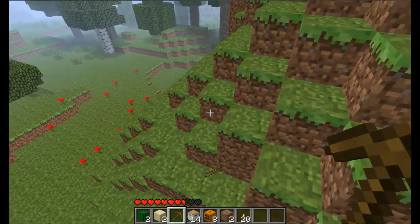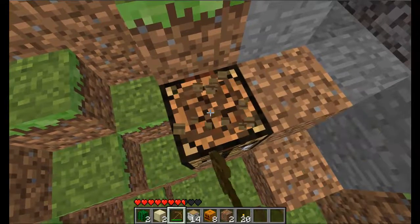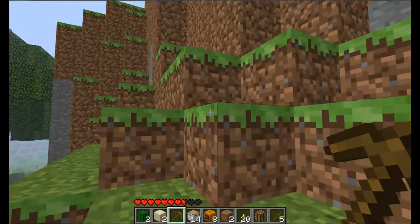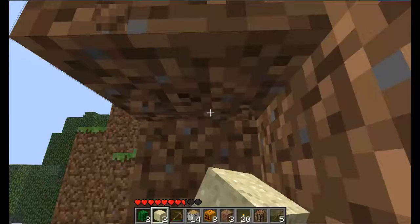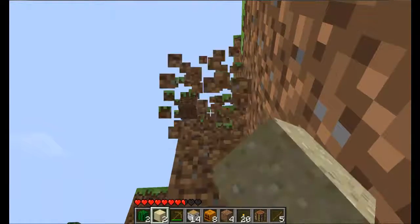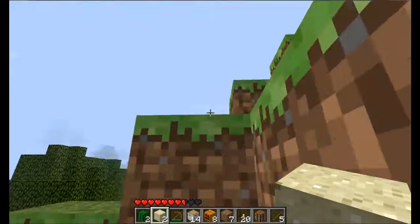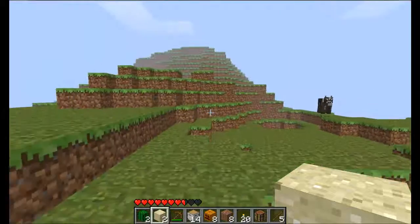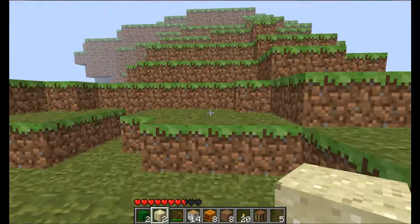Some of you guys are probably wondering why I wasted all that coal on torches when I might need it for a furnace. Well, my answer to that is: charcoal. That's right — you take wood, burn it in a furnace, and you get charcoal. So that solves all my fuel problems.